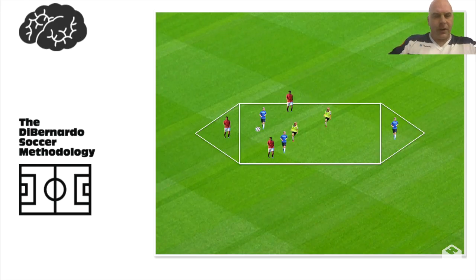Welcome to the video on small area possession. This is a four versus two in the middle. The end line players play with whatever team has the ball. So if blue has the ball, the yellow team — in the video they're going to be gray — is always going to be on the team in possession. So it's basically blue against red. When blue has the ball, these four players are together against the two red.